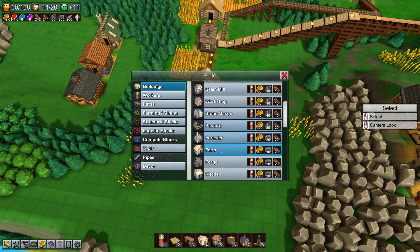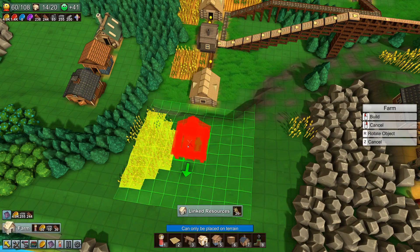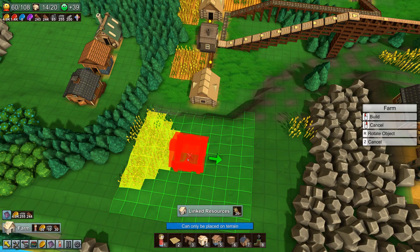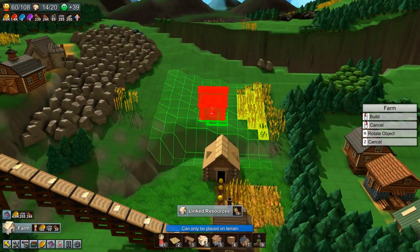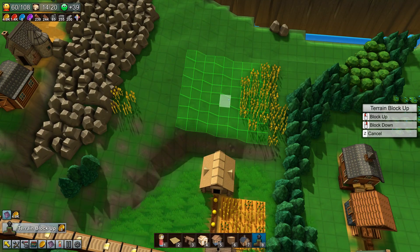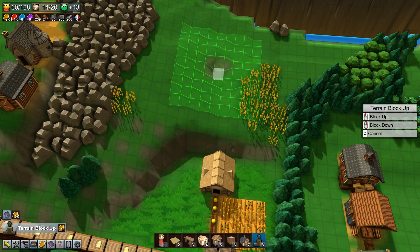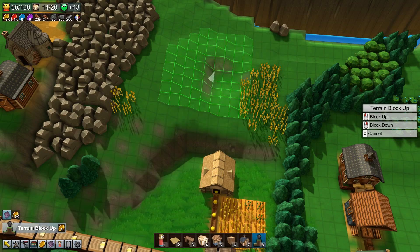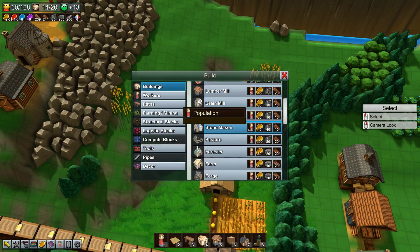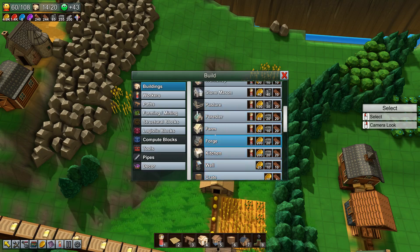Farm — yeah, just like that. Why is this not terrain to you? Should I level a little bit more? Okay, this is flat enough. Farm right here.